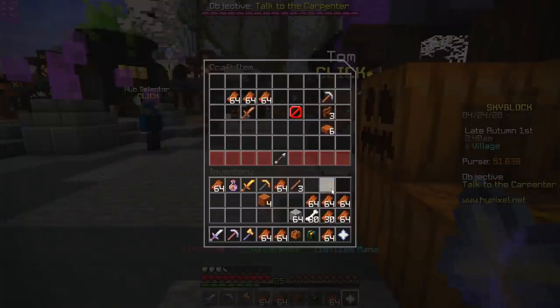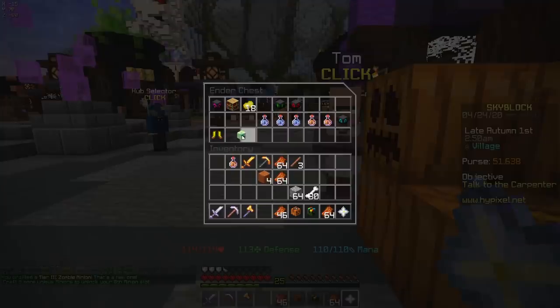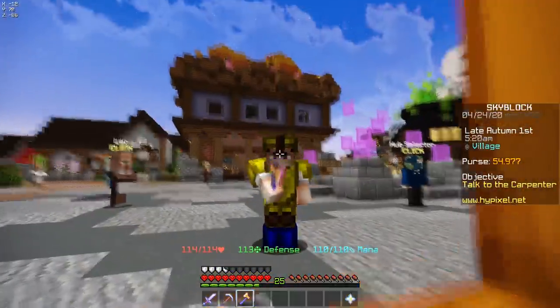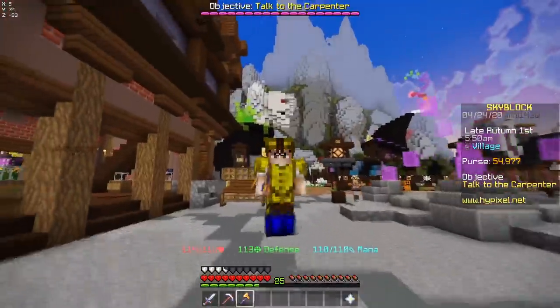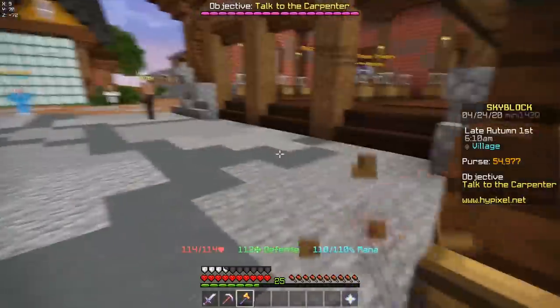I'm also gonna make a zombie minion with all of the rotten flesh that I just got. Getting that looting sword last episode was actually really useful. Zombie minion 3 — and I think that's probably everything. So obviously last episode I did a ton of the basic Skyblock stuff to just get started and give myself access to the bazaar, but this episode is gonna be all about making money. I have quite a few really easy methods for when you first start Skyblock.